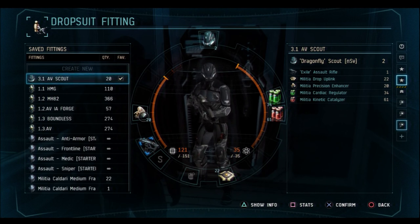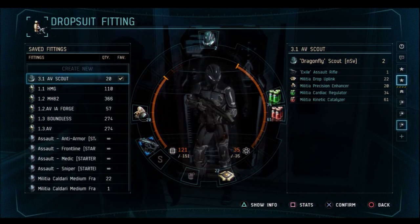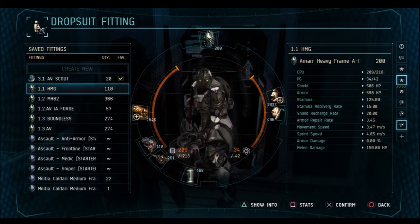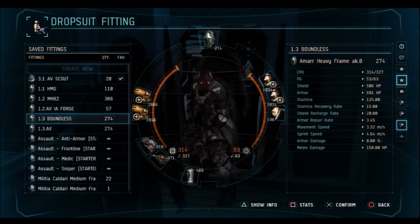The second most important thing you should know about your fittings is the CPU and Power Grid limits of your drop suits. Every suit has different limits for CPU and PG, and the limits increase the farther up the ladder you go — from basic frame suits to prototype frame suits, and racial basic suits to racial prototype suits. For example, my basic heavy frame suit starts with 218 CPU and 42 PG, my advanced frame suit starts with 262 CPU and 50 PG, and my prototype frame suit starts with 327 CPU and 63 PG.